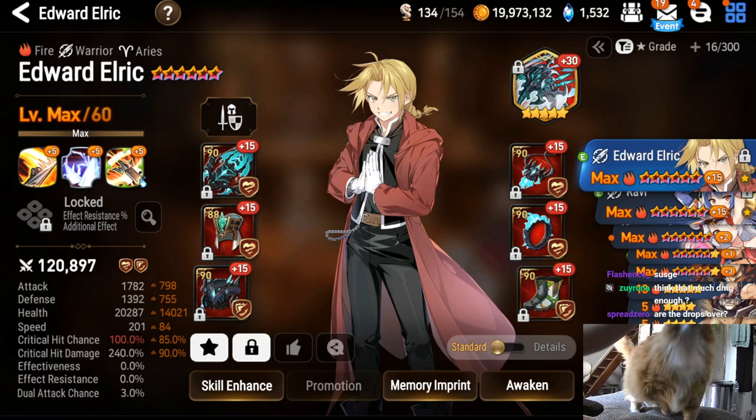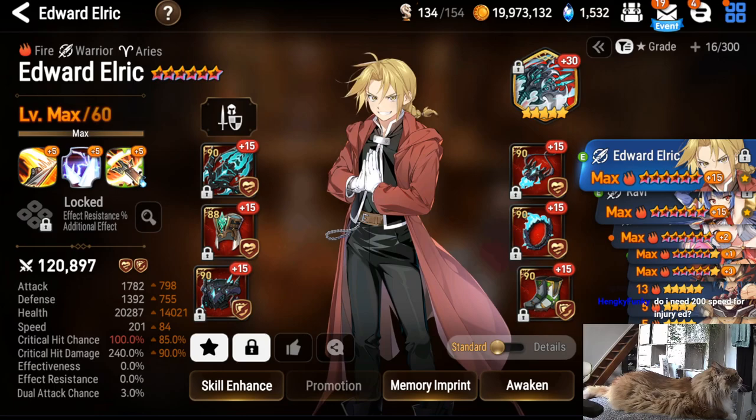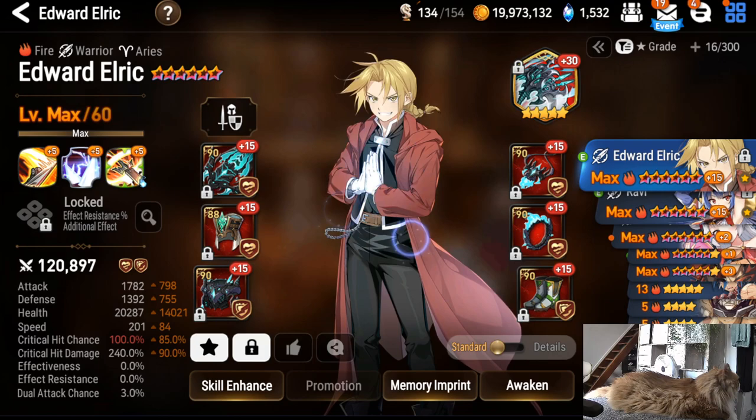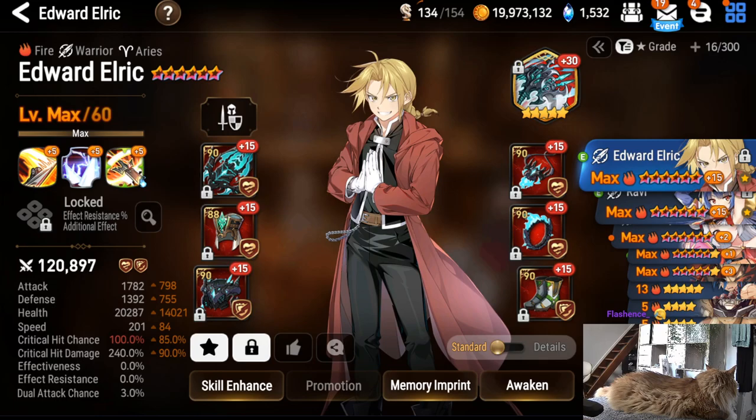Ideally you want Ed at around 200 to 210 speed with more damage and more bulk. My current build is garbage — no imprint and I overcap crit by about 15. I just don't draft Ed, so I haven't invested. But if you want to play him, go injury — it's much better.